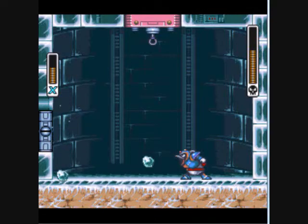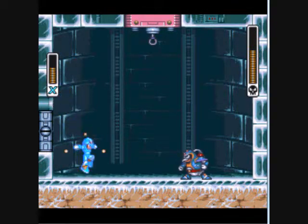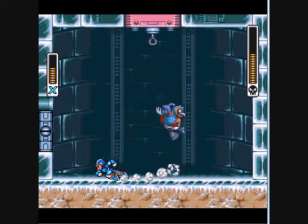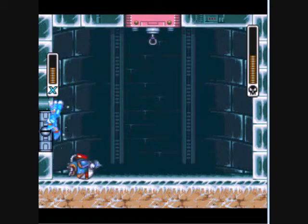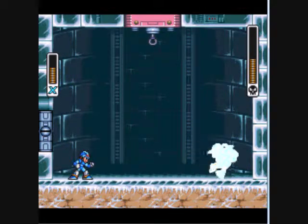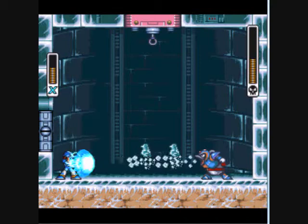I tried attacking him while he was shooting his ice at me. Like that. And by the way, if you're hit with his ice breath, you will be frozen in place. There is a way to break out of it, but you know what? Best just to take the shot. His moves are pretty predictable — you should be able to defeat him without much problem.